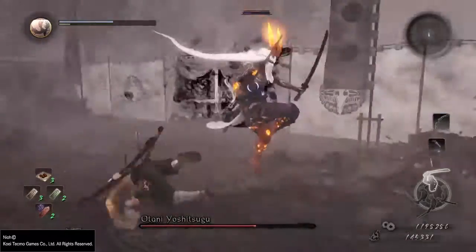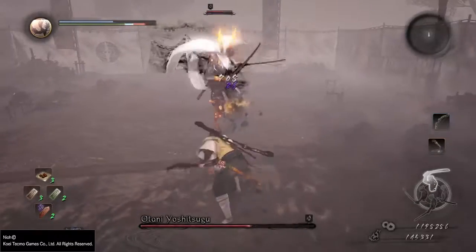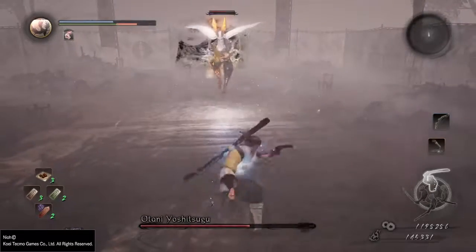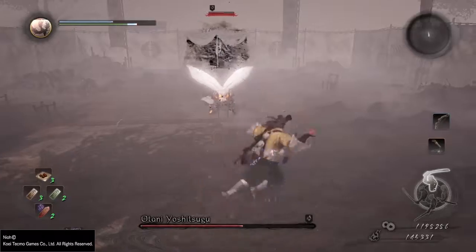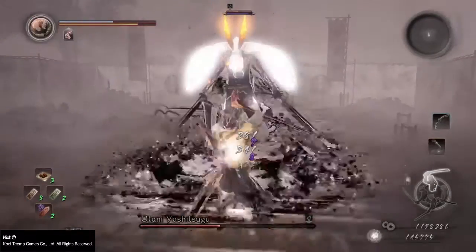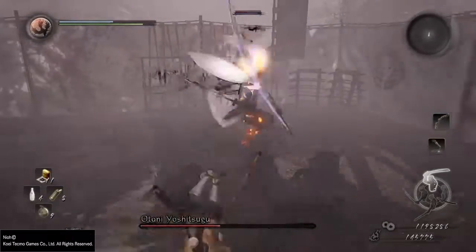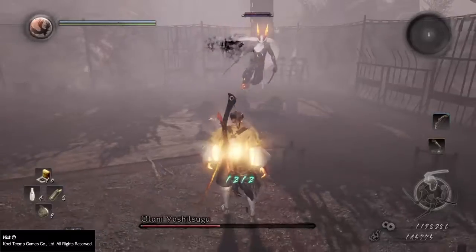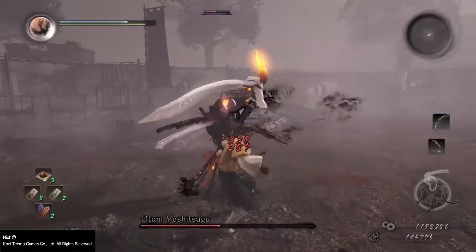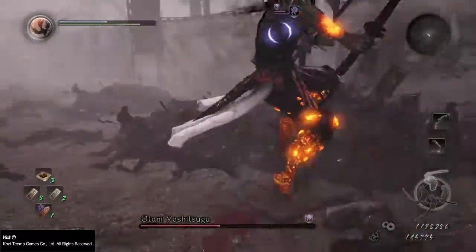He is very, very quick, and once he self-buffs with his spirit guardian, it's pretty much make or break. The biggest thing you really want to worry about in this fight is when the boss buffs his weapons — once he gets this off, he will very easily one to two shot you. So the quicker you can get through this fight, the better your chances of success.